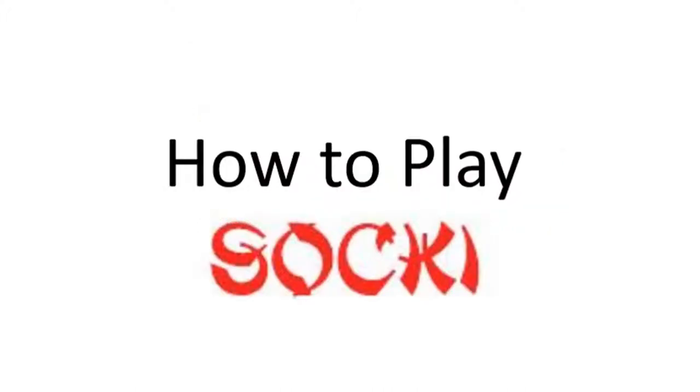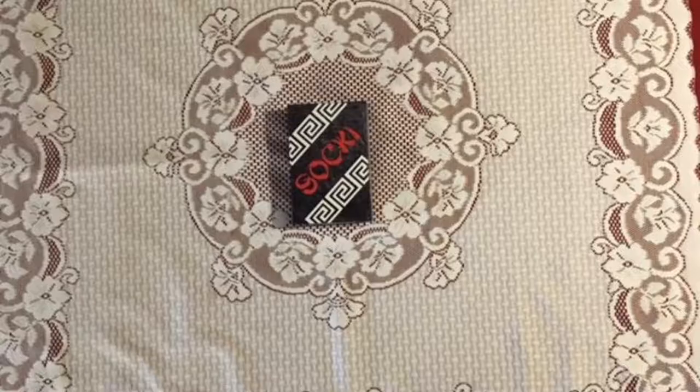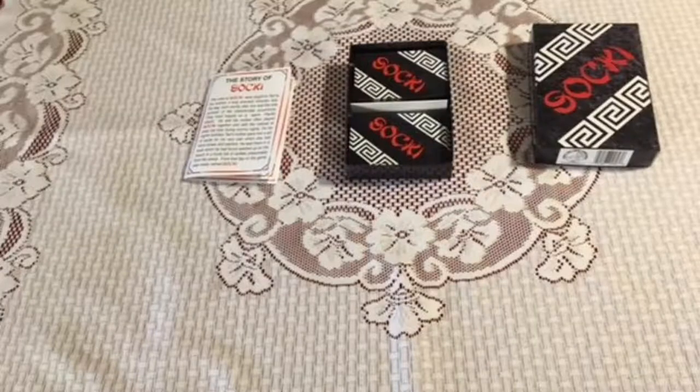Now that you know the history, let's play Saki. First, choose a windless, large, flat playing area, like a kitchen table or a dining room table. Open the box and check the contents. There should be two decks of cards and the instructions. Shuffle the two decks together.